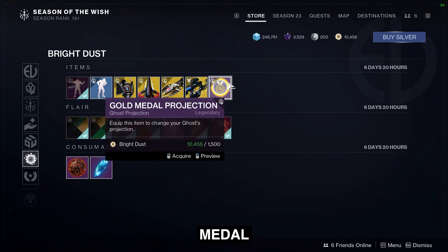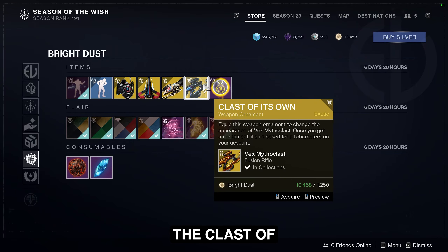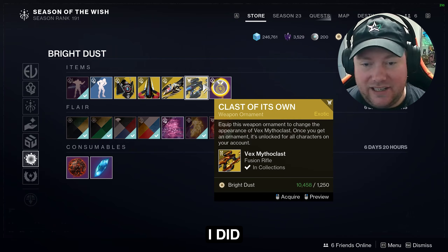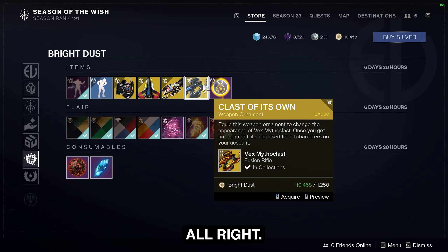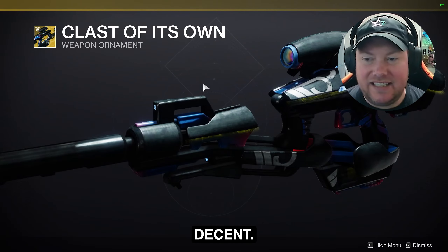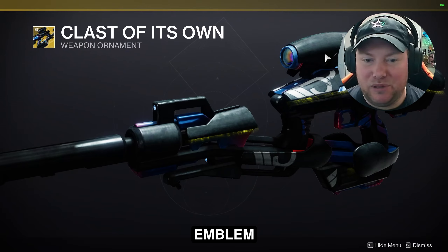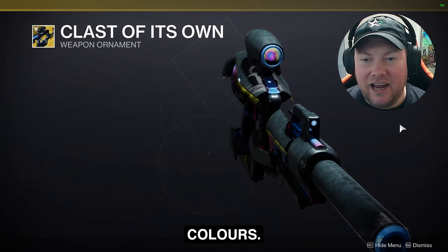We've got the Gold Medal Ghost Projection — the class of its own. For the Vex Mythoclast class item, it actually kind of looks a little decent. I just don't like the Guardian Games emblem on it. I like the colors, but I'm not too fond of the emblem.